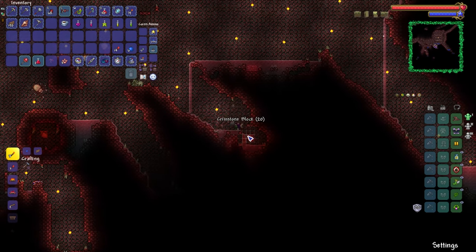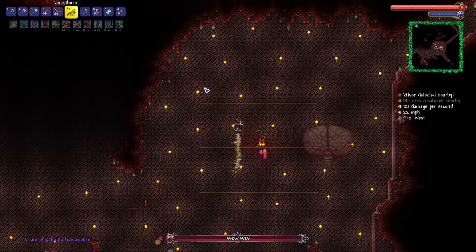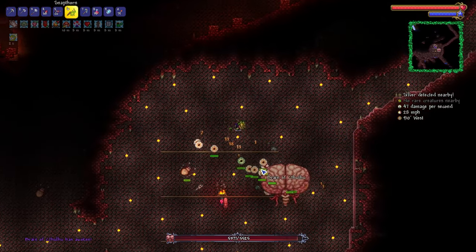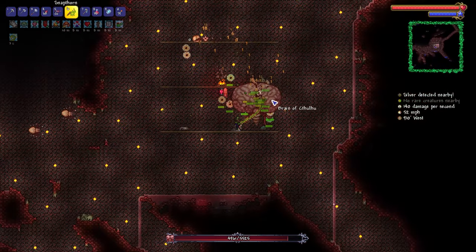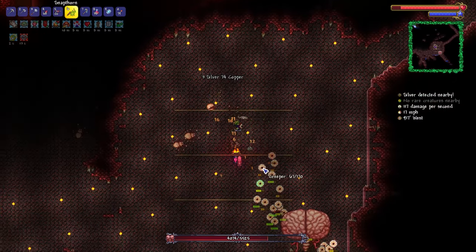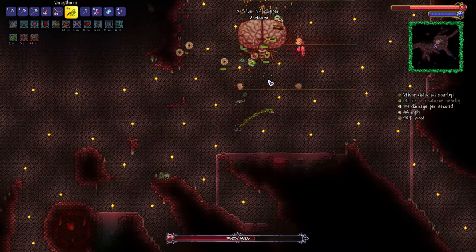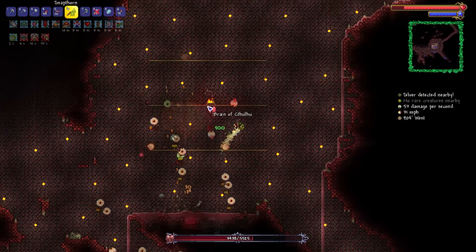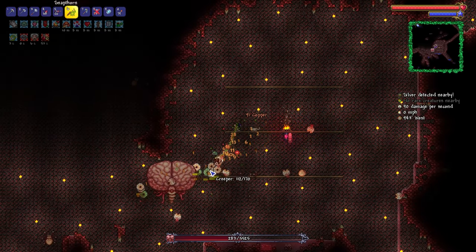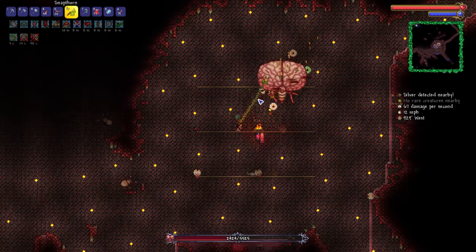All right, ladies and gentlemen — here we are, our first attempt. Boom, Rotted Fork. Here we go. Pesky little circles — come on, you deadly little circles. We need to try and keep our distance if at all possible. We also need Owl to not die of fall damage. So far reasonably good, I would say. A lot of these guys seem to be taking poison damage — one of the benefits of the Snapthorn, of course.